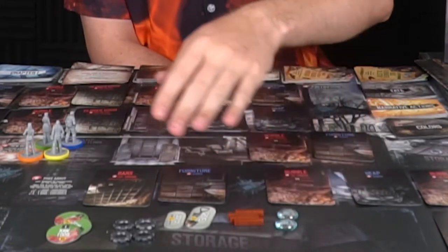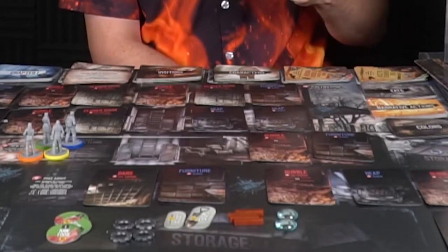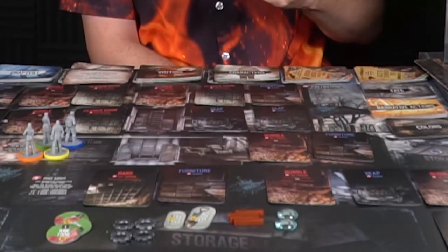There are also starting resources: you'll get wood, water, a lockpick, a shovel, and some other miscellaneous items you basically start with in your pockets. You'll set aside all the rest of the tokens in the game — there's a ton of them — and you'll be hopefully gathering them as you go on your scavenging missions to find certain things in the game.